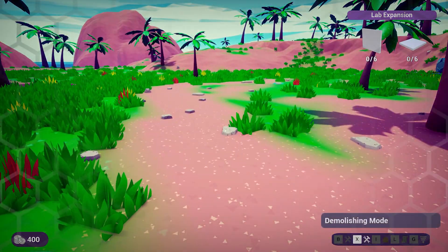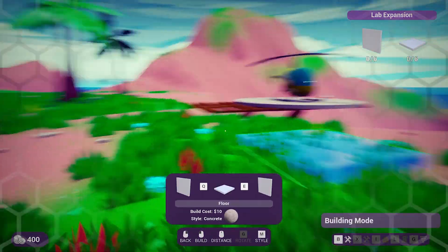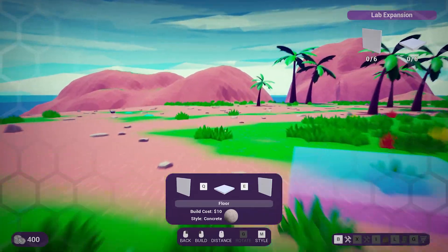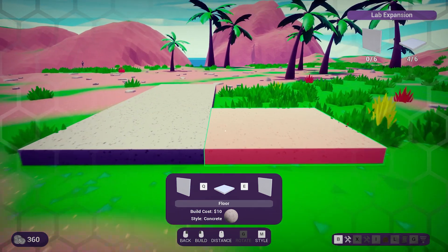We pick up the rat — it has odd black eyes, which is a bit unsettling — and toss it in the backpack. We accidentally hit demolishing mode, then navigate back to the build menu and start placing floors, picking a spot to begin construction.